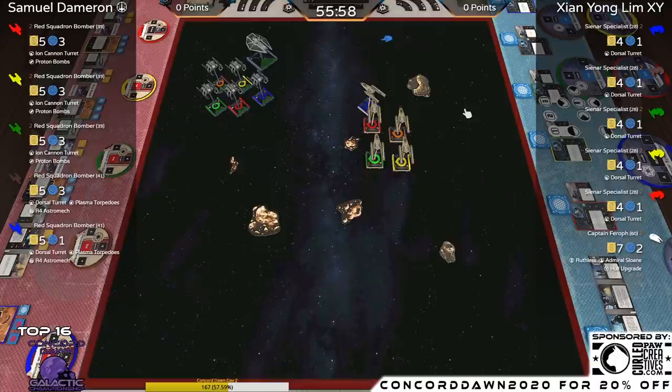XY might actually decide to just turn away and keep the turrets facing, to try to prevent any blocking, because those Y-Wings have a limited dial. Blue can probably block the Reaper but not all the Aggressors. The two Y-Wings at the back are almost likely to bank in as well, so we could just have more trading shots at range two from the turrets.